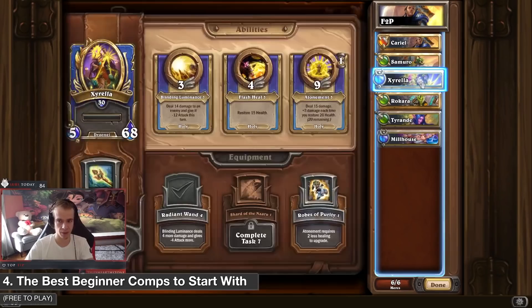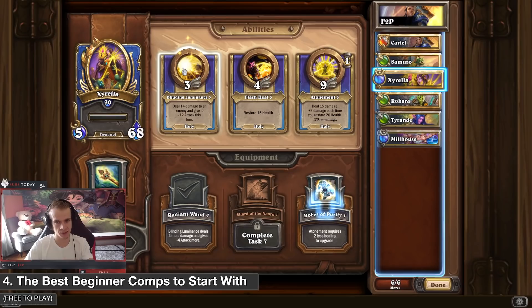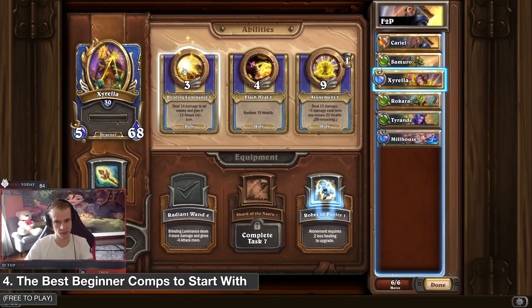The best way to spend your coins on these heroes is to prioritize leveling Zarela's first ability — that's the one you mainly use — and also level Samuro's first ability. This way you can get very far in any PvE match. That was it for this video. I hope it was educational! If you have any questions please let me know, and I hope you are having fun in Mercenaries. Thank you very much for watching.